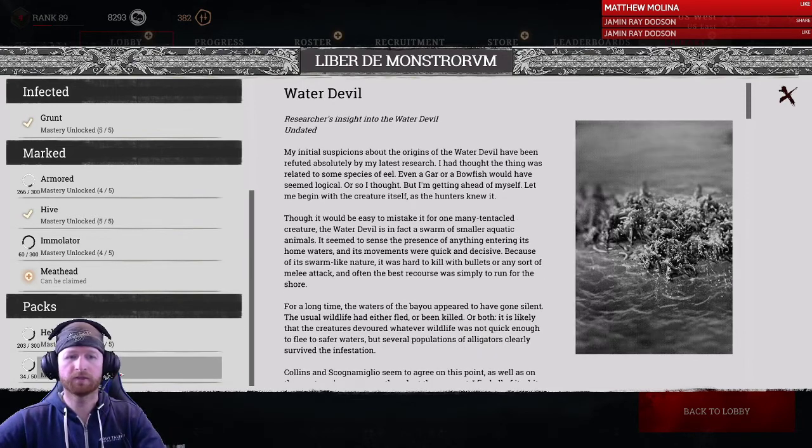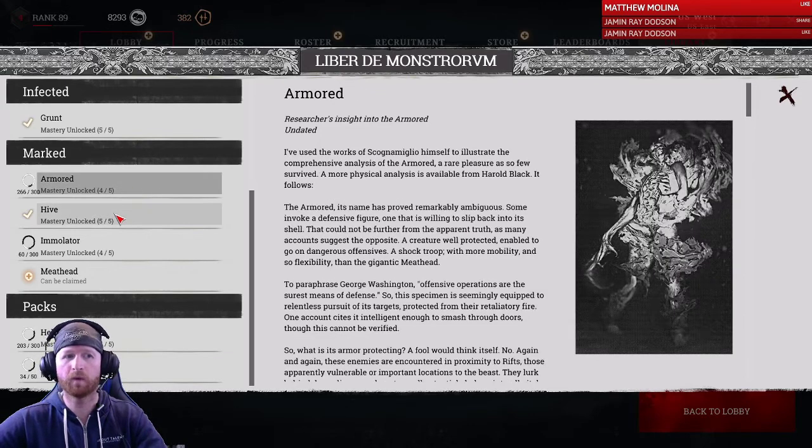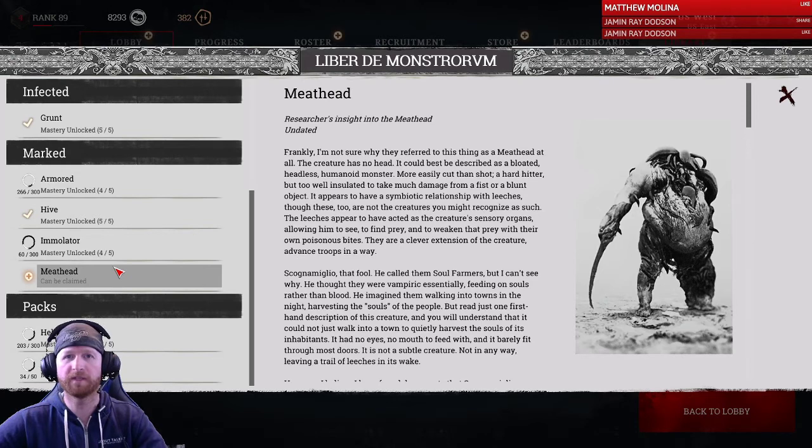Another really interesting one is water devils. They exist in the water and make a clicking sound naturally — it sounds kind of like a predator — but they only rile up and start to hiss and shriek when someone touches the water. So if you hear that sound effect, you know someone close enough to you has touched the water to trigger one of these water devils. It's really useful to utilise these sound effects. There is a specific way to deal with each type of zombie, and it really brings into effect how useful almost every item in the game is.